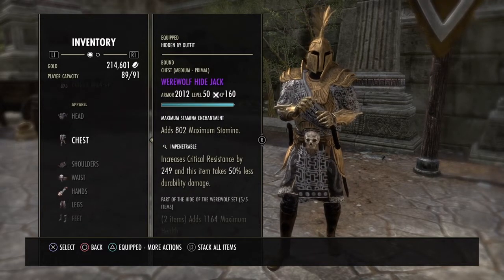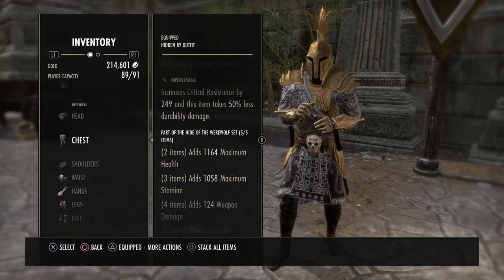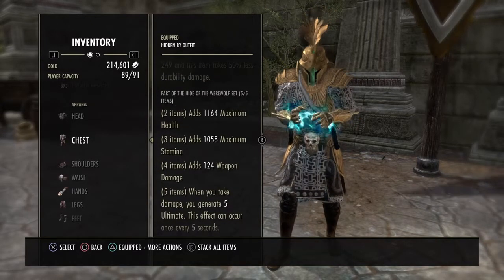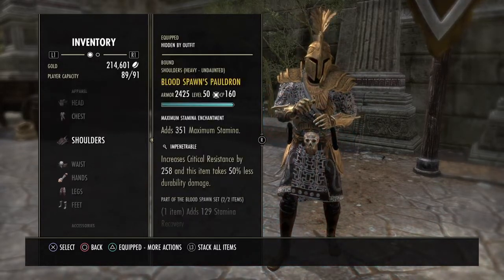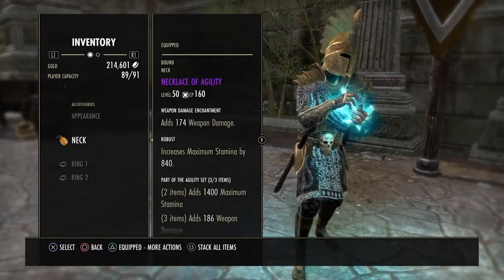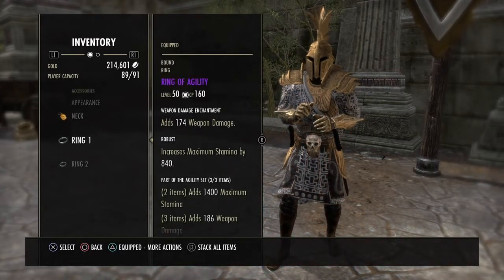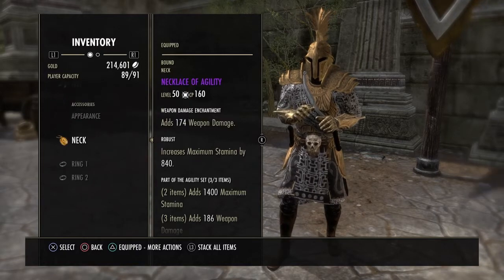The 5-Piece is Warbified. It gives you max health, stamina, and weapon damage. Then when you take damage, you gain 5 ultimate — occurring every 5 seconds. These two sets stack with each other. We also run 3-Piece Agility for the max stamina and weapon damage. On jewelry, we're running 2 weapon damage glyphs and 1 stamina recovery. You can run 2 stamina recovery and 1 weapon damage — that's fine too.